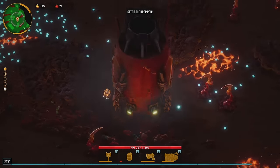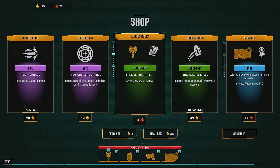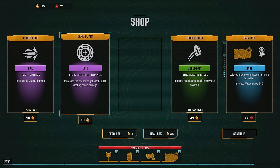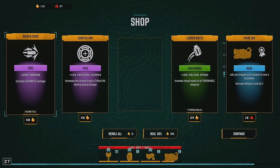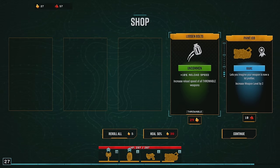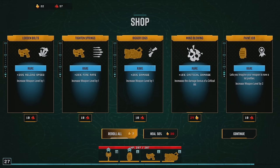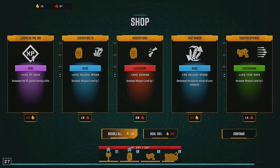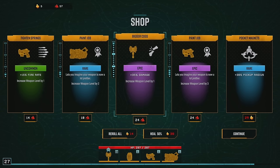We've got some good options here — we're definitely going to take this. We have options: reload speed, or actually let's go damage, damage, damage, crit chance, and kinetic damage. Let's shake it up — there's my axe. One more roll — nice, that's huge!